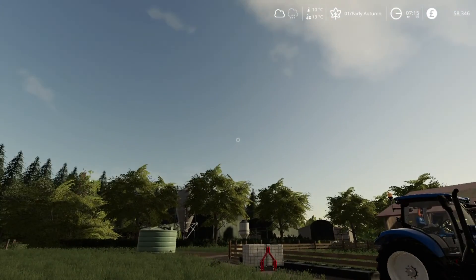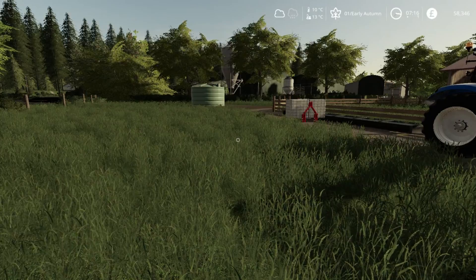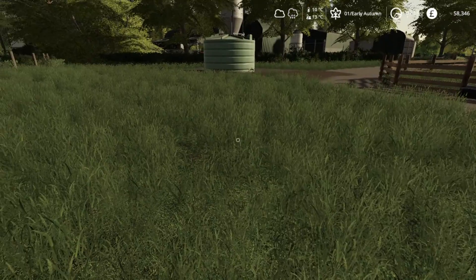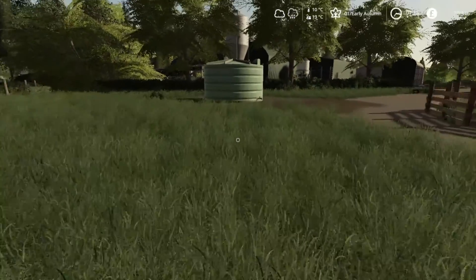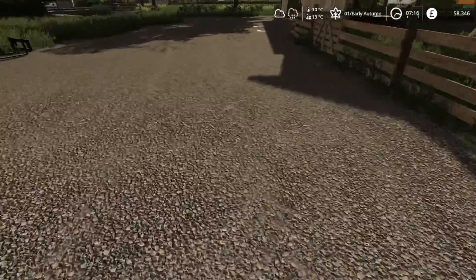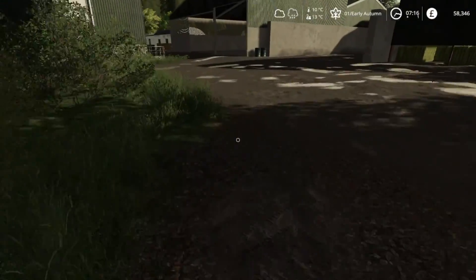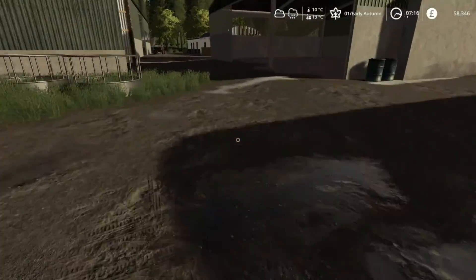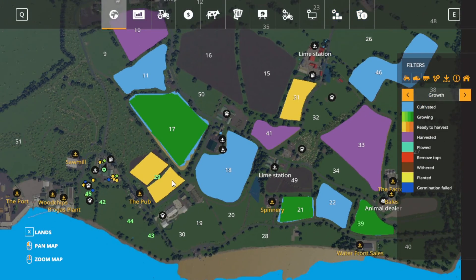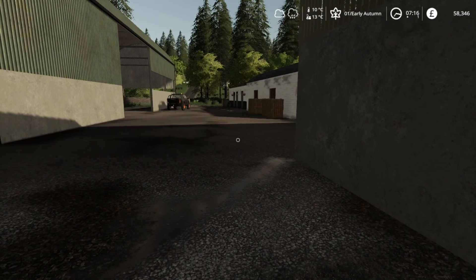Hello everybody and welcome to the first day of autumn. The reason I've got the time down to times one is if you can see the weather in the corner, it's going to rain. The rain symbol means something within 12 hours, so it's probably going to rain in the next few hours. We need to get the crop harvested - all the crops in field 29, the canola and the oats are ready to harvest, which is really good.